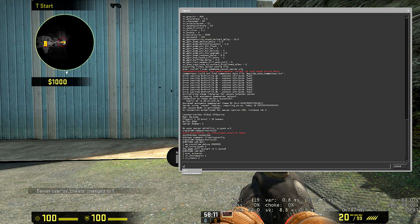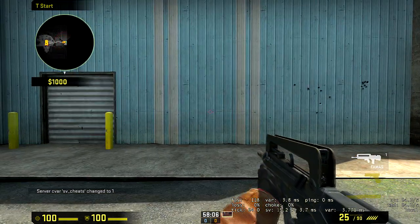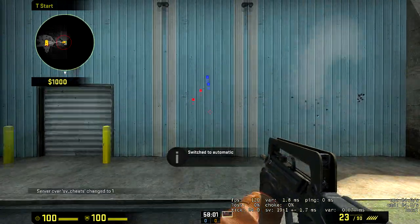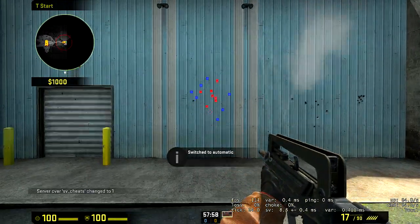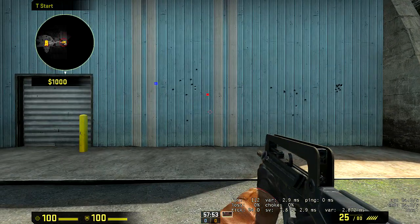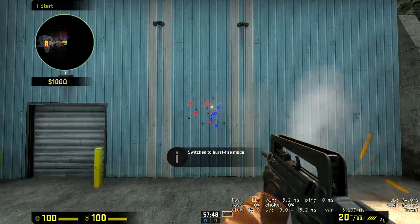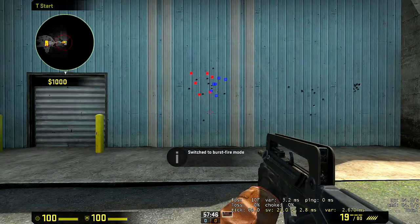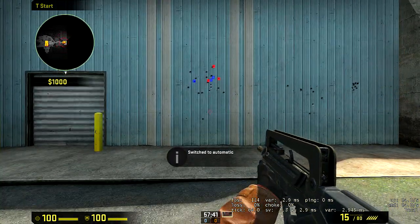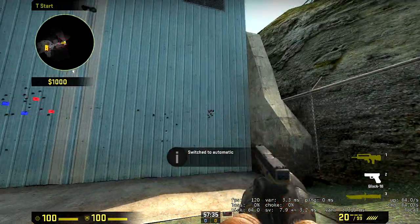So if we enable cheats and give weapon FAMAS — short answer, no, it doesn't work. But just in case you don't believe me, I'll show you. This is regular shooting — you can see it's all over the place, just like the Glock when jumping. And if I try the same method, it's nowhere near the same thing.